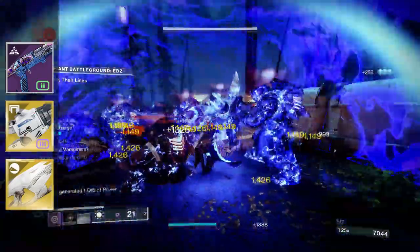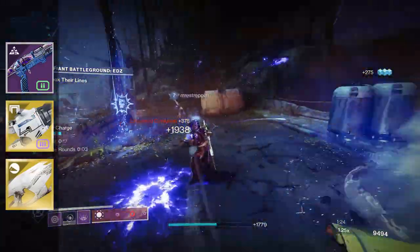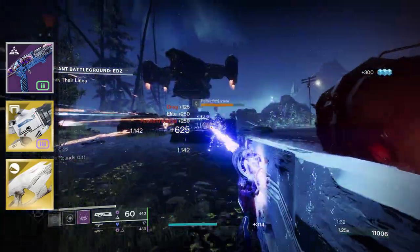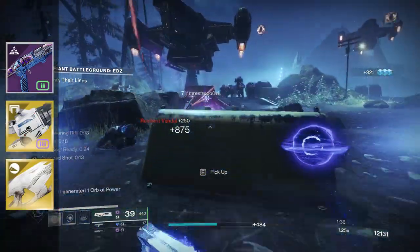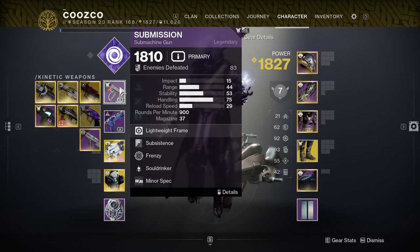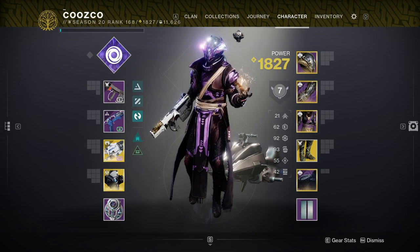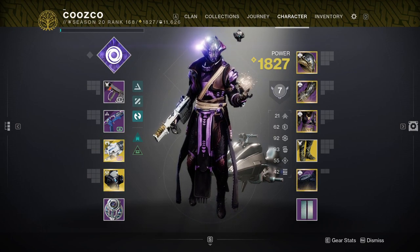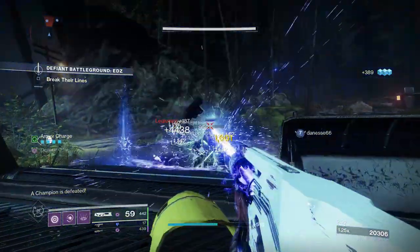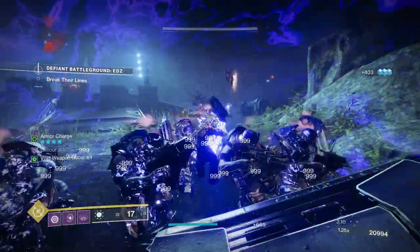I love blocking with the void breach from Ruinous Effigy and watching everything explode with volatile rounds — it counts with everything you do with this weapon. The void breach you pick up also has volatile rounds, so swinging, slamming, or blocking will all create volatile explosions. For primaries, use whatever you want. To stun Unstoppable champions, use a Chill Clip fusion rifle — just freeze them and finish with Tractor Cannon. For normal ads, a submachine gun works great.